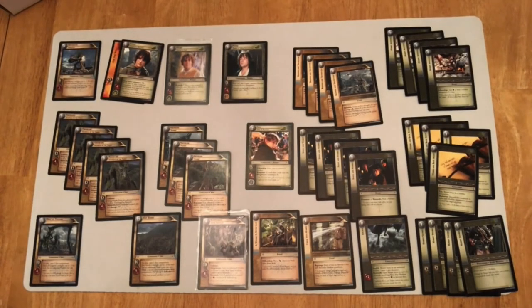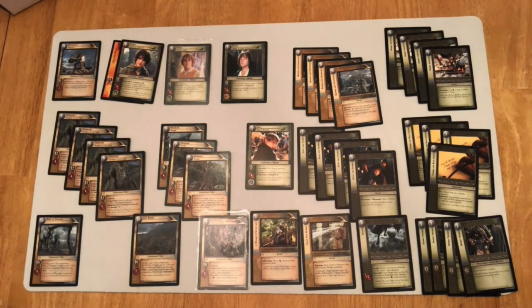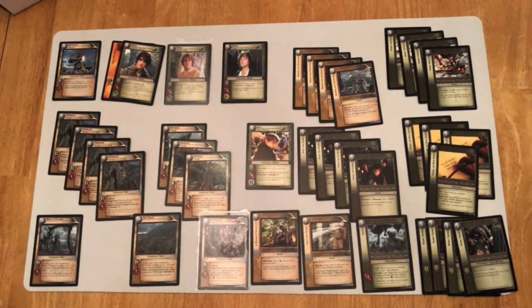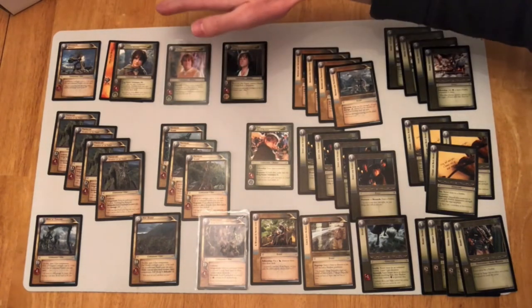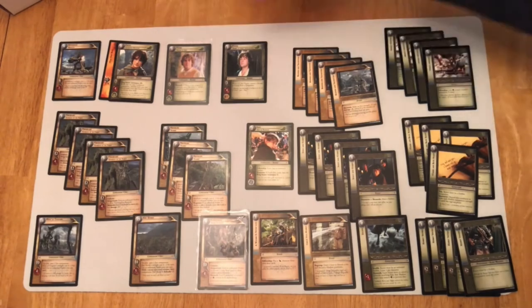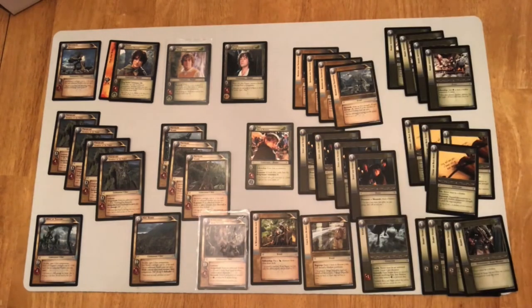Here is an example of a Two Towers block deck. We have 37 cards in the fellowship, not including Frodo — because Frodo doesn't count against your total — and the ring is not considered a shadow or a fellowship card, so it doesn't count either. We have to have a ring bearer, so there he is. Up to this point in the game Frodo is the only ring bearer available, and there are multiple versions of him, so I've chosen this one because his ability triggers off of having many unbound companions around him.